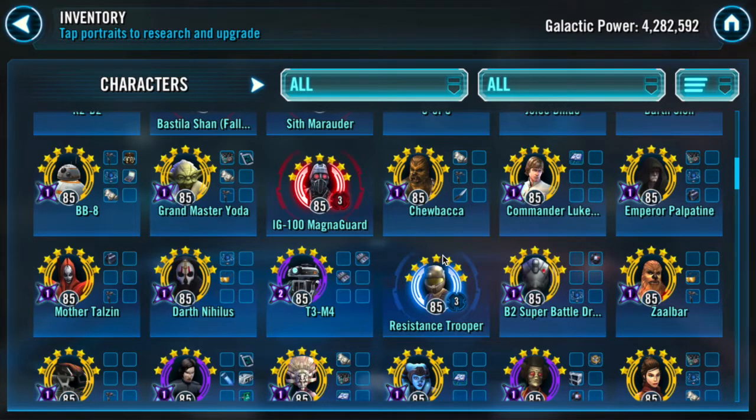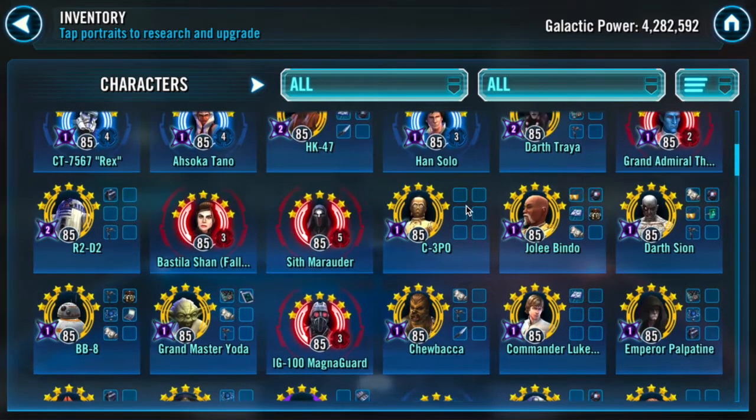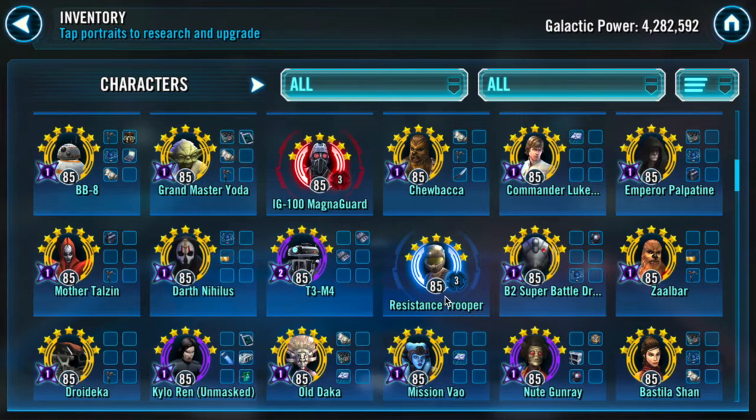Now if you're one of the people who saw the quests for the Galactic Legends and already started gearing up your Resistance Trooper, your Finn, your First Order Stormtrooper, etc., I would advise you against doing so. Because while he has a Relic 3 Resistance Trooper, I might have Relic 3 Grandmaster Yoda. He'll get matched against tougher opponents while those characters provide less value than Grandmaster Yoda, B2, Mother Talzin, or Old Daka. You have to be quite mindful about who you gear up first.